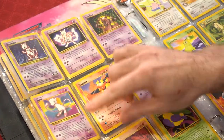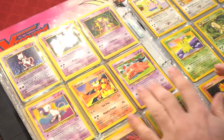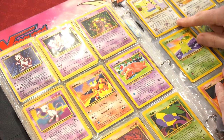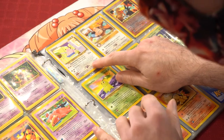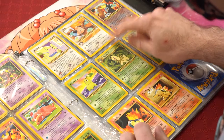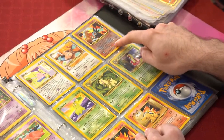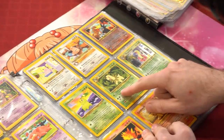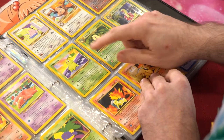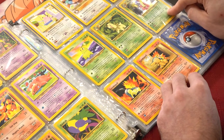Mewtwo, Mew from the first movie promos. Then we also have some Neo cards: Clefairy, Slowpoke, Horsea, Onix, Oddish, Magmar, Cleffa — so baby Pokémon. Promo Entei from when you went to see Pokémon 3 movie. Then we got a Chikorita, Bayleef, and Meganium holo rare.